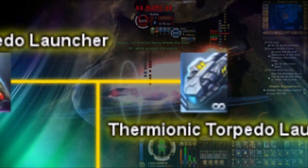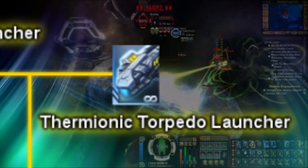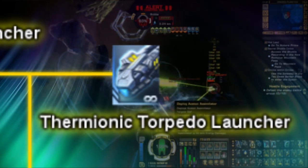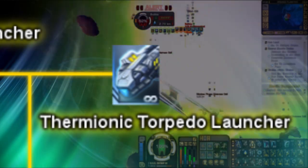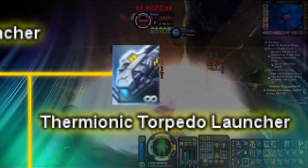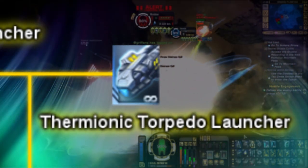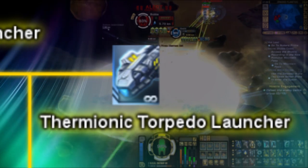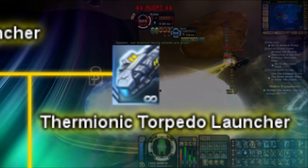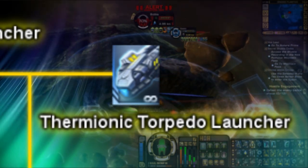Next up is what is, in my opinion, the coolest looking and most difficult to obtain projectile there is in the game, the Thermionic Torpedo Launcher. This projectile is similar to any other torpedo, but comes with a very unique visual style and abilities. The Thermionic Torpedo, when fired, looks similar to three balls of electricity circling around each other in an orbital fashion. Upon impact, the Thermionic Torpedo has a 15% chance to drain 15 weapons and engine power from the target for 12 seconds. Currently, the Thermionic Torpedo Launcher is only available from obtaining the Tholian Recluse Carrier from the Lobby Store for 800 Lobby Crystals, or unpacking a Tholian Orb Weaver ship from the Tholian Lockbox. The Thermionic Torpedo also has an innate 20% accuracy bonus and 10 second reload speed.